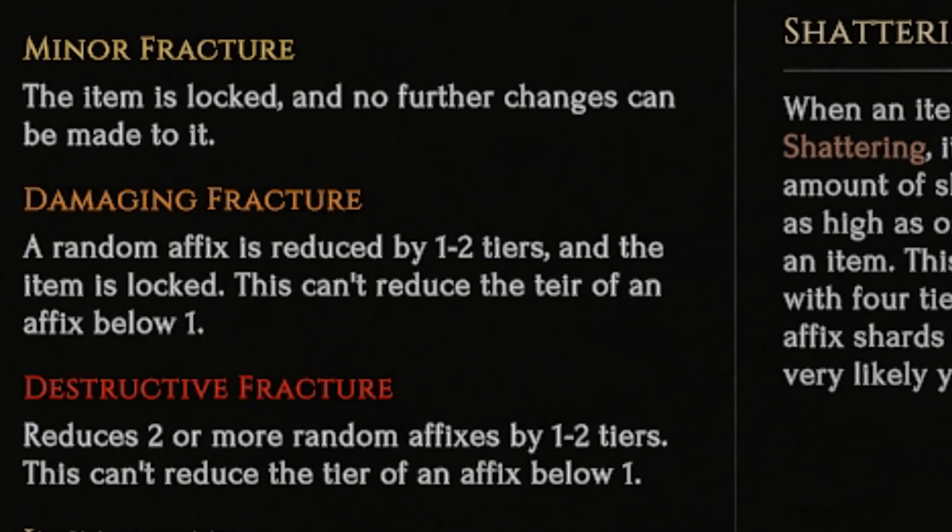Right now Last Epoch has three tiers of crafting failure: Minor Fracture, Damaging Fracture, and Destructive Fracture. All forms of fracture will lock your item from crafting — although it can still be worn, you just can't improve it anymore. Damaging Fractures will not only lock the item, but will reduce one of the affix levels by one to two levels, while Destructive Fractures will reduce two of the affixes by one to two levels. So you really want to ride the line of risk when working on items — hitting a minor fracture is not really a big deal, but a Destructive Fracture can take an item from great to scrap.